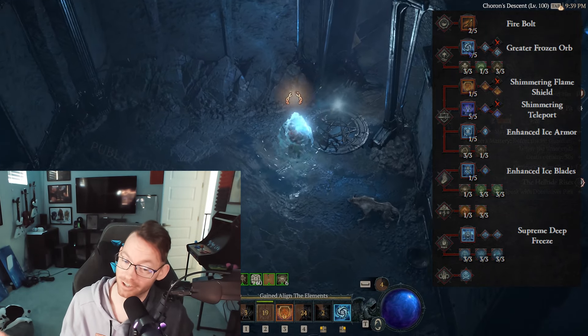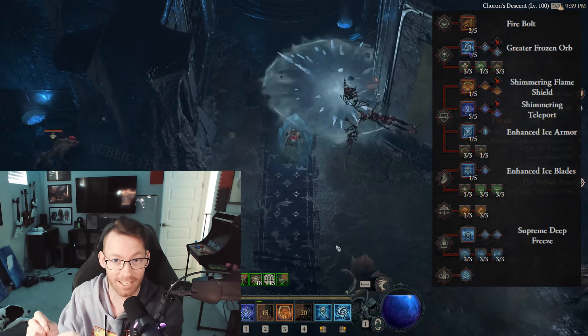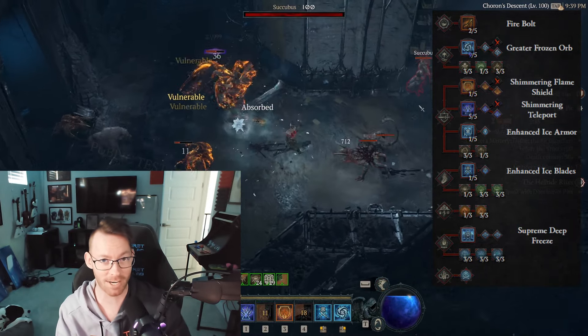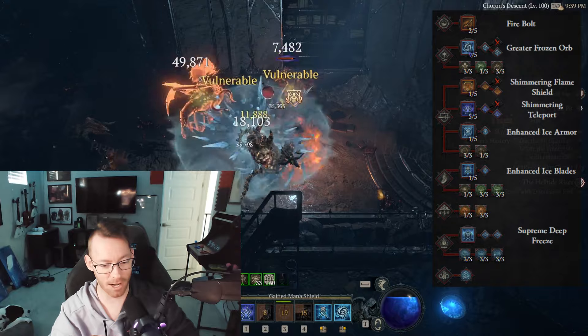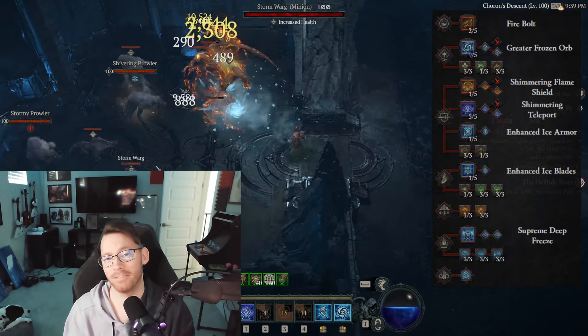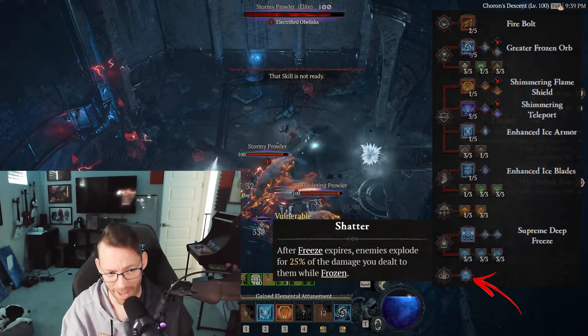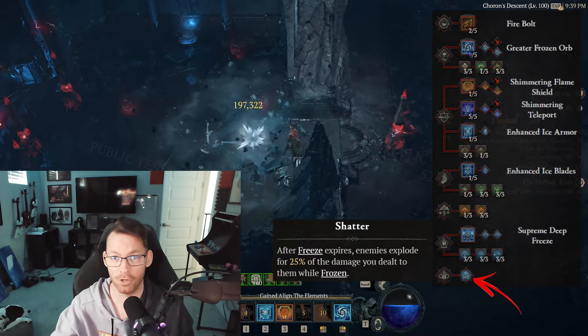The reason why Inferno would be really good this season is because Frozen Orb blows up wherever you click it, instead of a set distance from your character. So you'd essentially just cast Inferno to gather everything up, and then blow a bunch of Frozen Orbs everywhere. The key passive that we're going with is Shatter, as it's going to make your AoE build do even more AoE.